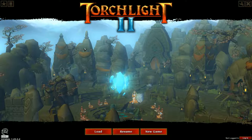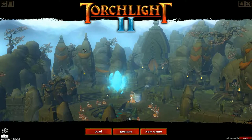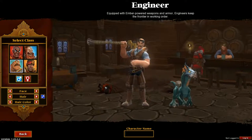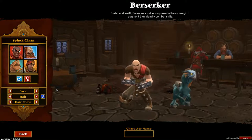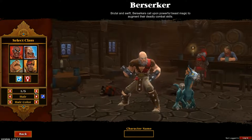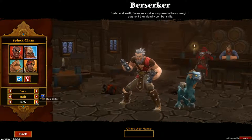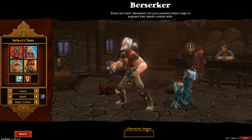Hey folks, we're going to start our new game of Torchlight 2 and see how it goes. First we're going to create a character. I'm going to go with Berserker — he seems the most simple. So I'm going to go with this crazy chap's face, go with the white hair, and call him Dusty.